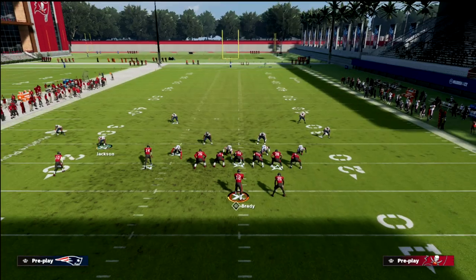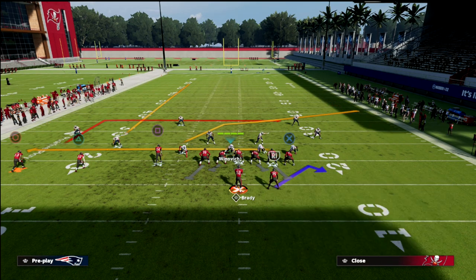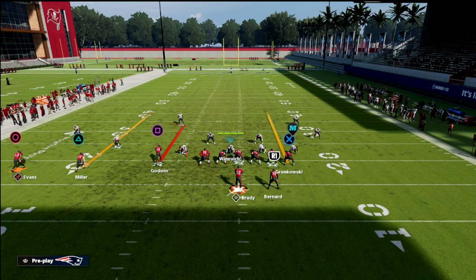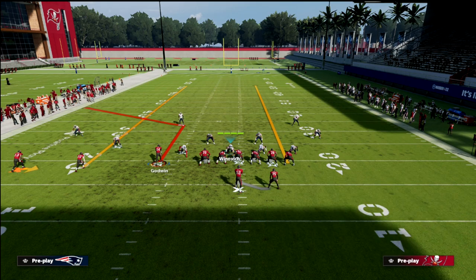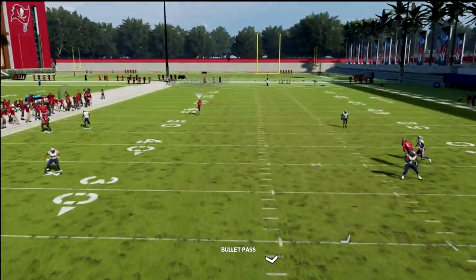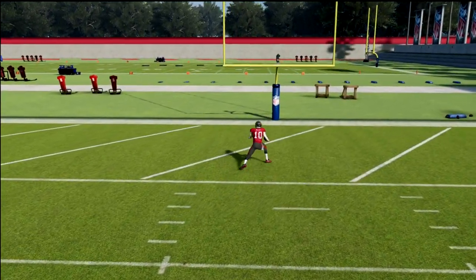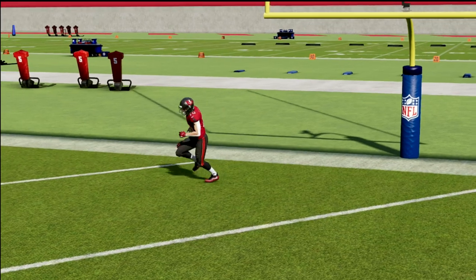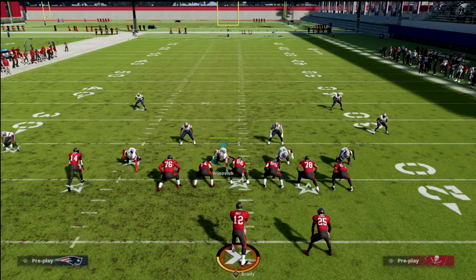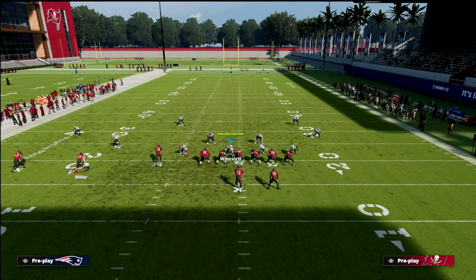Now if I go to palms, you're going to see a major distinction. I'm going to put this corner into a curl flat and put the linebacker into a curl flat. Now with that same route combination, watch — that square receiver is covered but that other guy's wide open. The reason is that the principle of the coverage is different. Palms and quarters are two different coverages; palms has a special check when defending trips.